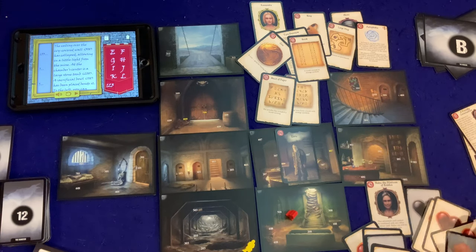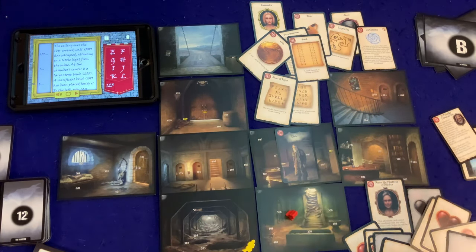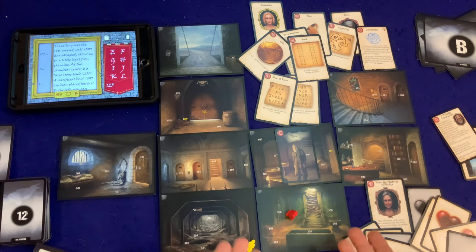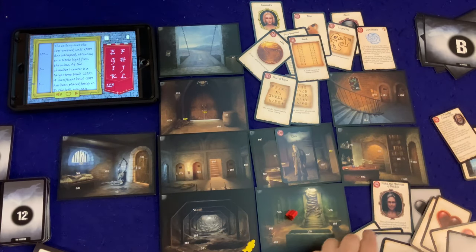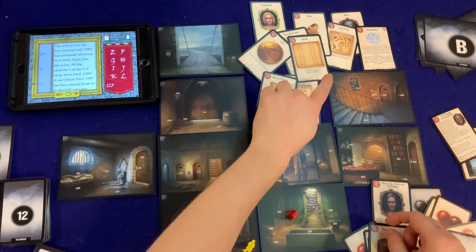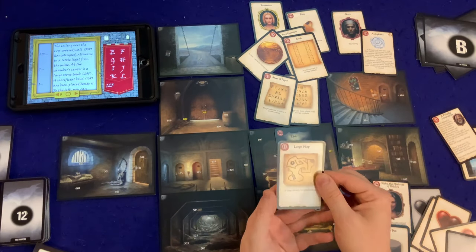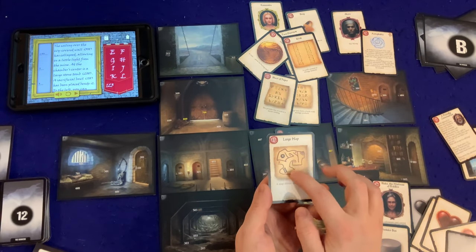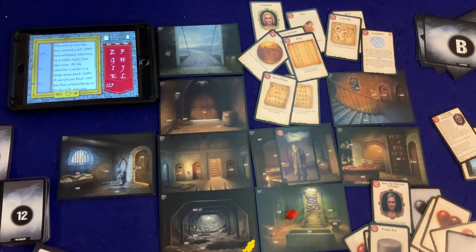Just to catch you up quickly — it's Cassandra and Okoro, and Okoro just fell through when he found this. We are looking for Beauregard. As for our inventory, we have a powder box, some coins, a ring, and a large map. Maybe this large map means something — not yet, apparently. I think we're going to check out 308 over here.